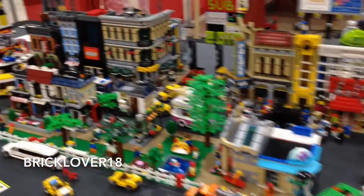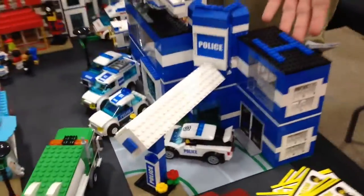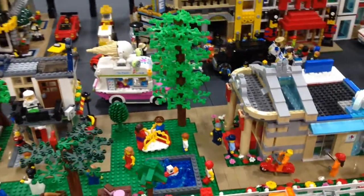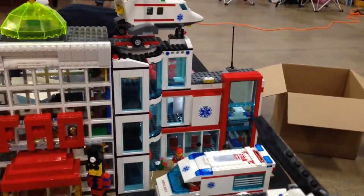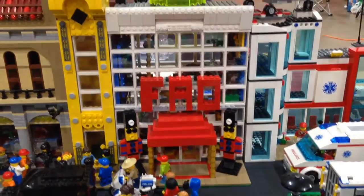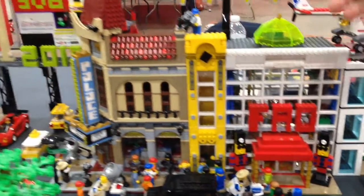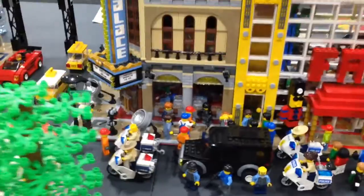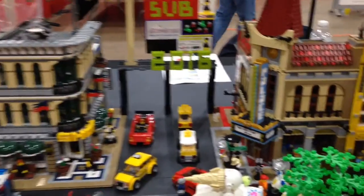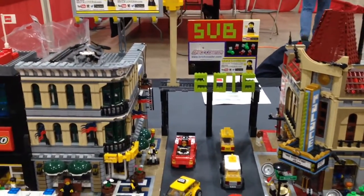Here we got Brick Lover 18's creations. Over here on this side we have a custom police station with a couple of police cars out front. In the center of the city, there's a park and a shopping area with a couple of Lego sets as well as some modified sets and a lot of minifigures chilling around. Over here we have a custom hospital. Next to that is the FAO Schwartz from New York City — unfortunately it's closed now. We have President Business and his entourage arriving. The Palace Cinema. And instead of Times Square, it's actually Tile Square — I have a little street sign there.